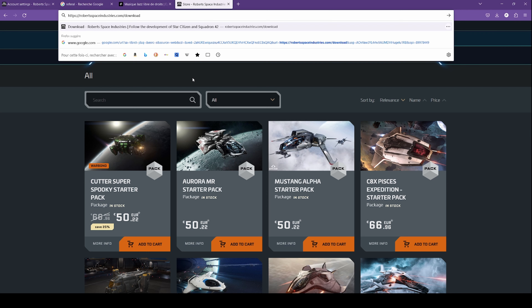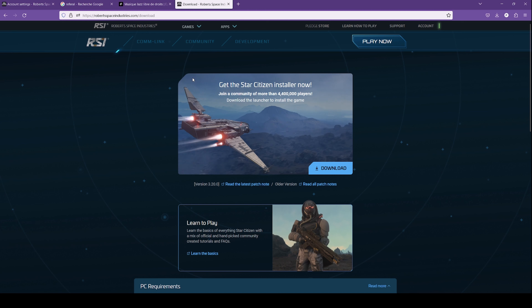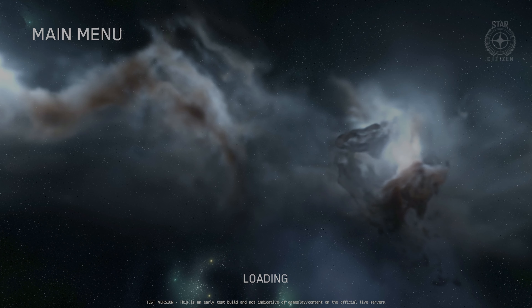Once your game package is bought, you can simply update the URL by adding /download to access the download page of Star Citizen. Once you're done, install the RSI Launcher, login, and let's play. Congrats, you've made it! Welcome to the verse!